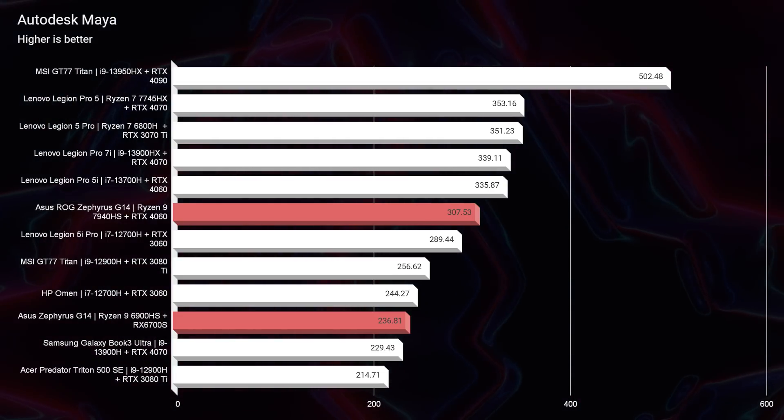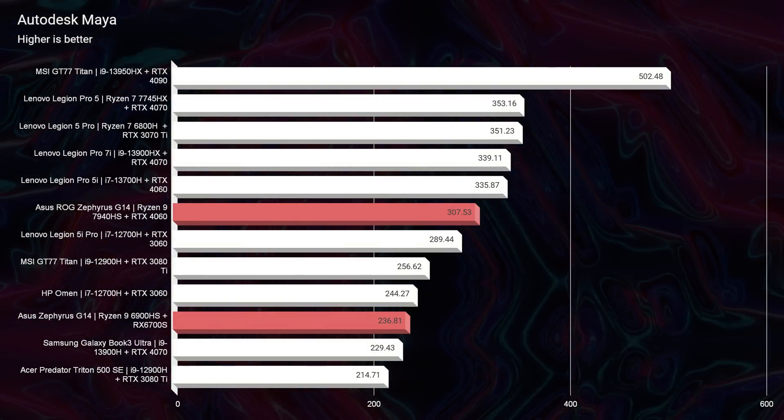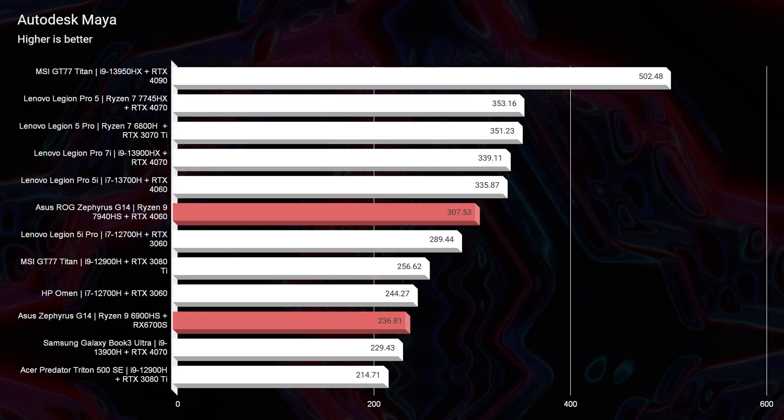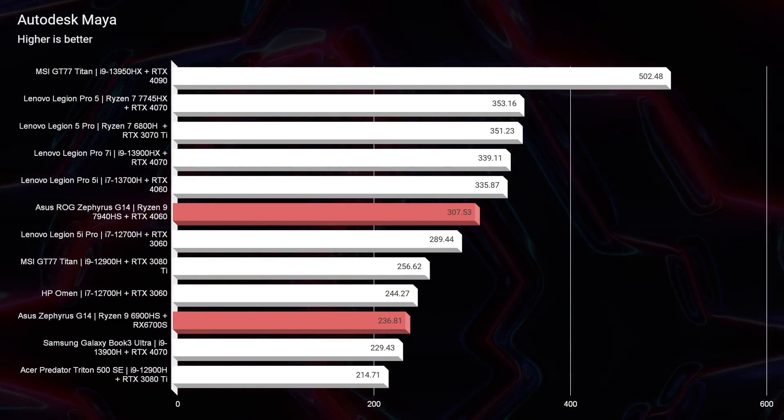However, if you're an Autodesk Maya user, you did see a bump in performance. We scored 307 in 2023 versus 236 in 2022 — almost a 70-point increase in performance. So that's where you see the difference for those 3D modeling benchmarks.